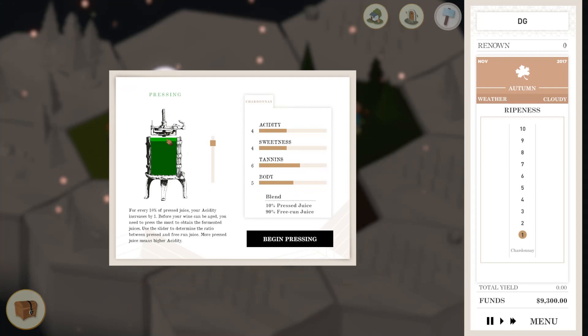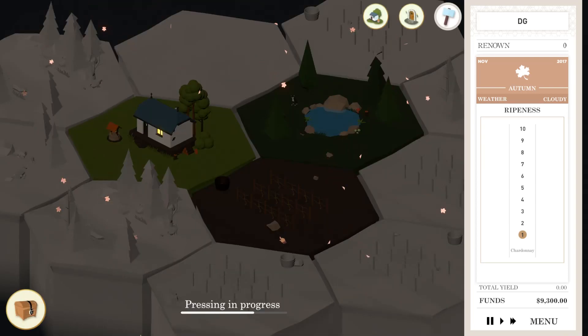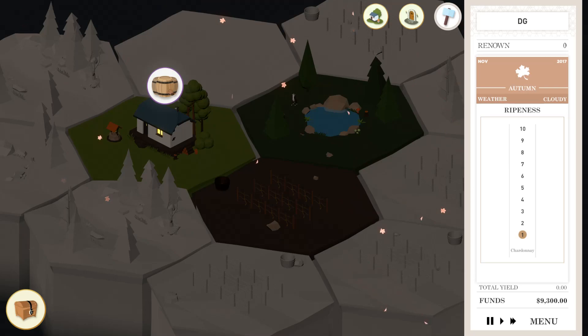A month's done. Now it's time for the pressing. For every 10% of pressed juice, your acidity increases by one. Before your wine can be aged, you need to press the must to obtain the fermented juices. Use the slider to determine the ratio between pressed and free-run juice — more pressed juice means higher acidity. I want a little bit of acidity but not too much. Let's bump it up to 40% press, which is going to make this an 8 acidity, with a 60% free-run juice. If my math is correct, that should bump it up to an 8.